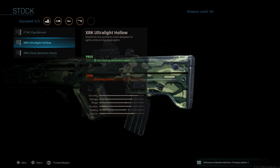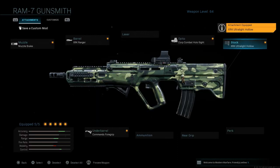Or you can go with the XRK Ultralight Hollow Stock, which gives you walking movement speed and aiming stability — kind of like that old classic Call of Duty feel when you have a stock that lets you strafe a little more when ADS. Either this or the stippled grip tape, I'd recommend whichever one you like. I interchange them back and forth depending on what map and mode I'm playing.